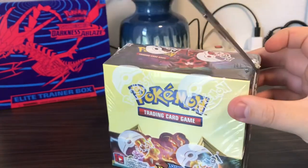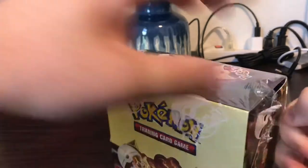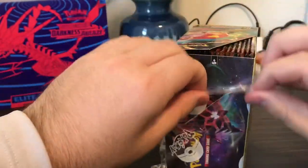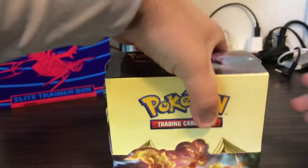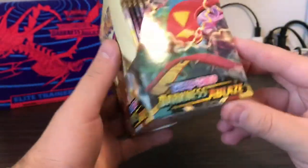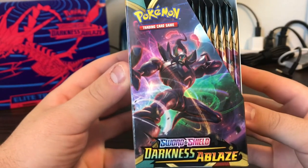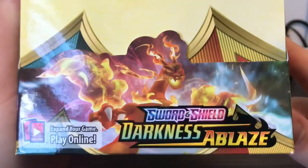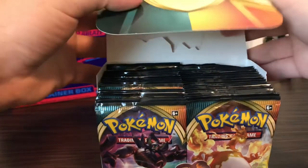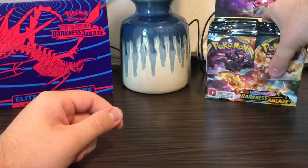Today we are hoping for any of the main pack arts — that would be the preferred pulls. There are a couple others I'd prefer to pull too. Eternatus VMAX is going to be one of them, and we've also got Centiskorch, as well as Grimmsnarl. And I think Charizard is the one we're looking for the most, as well as Crobat, which is a really great looking card in this set and probably one of the more sought-after cards.